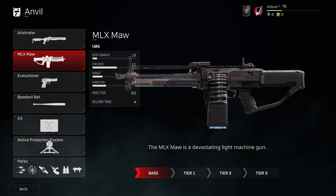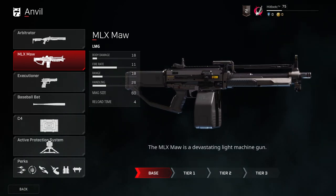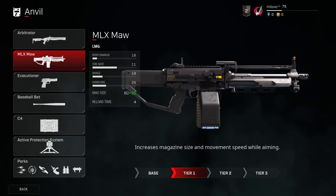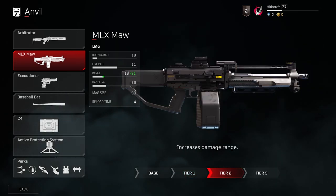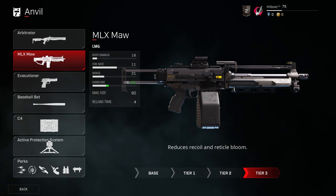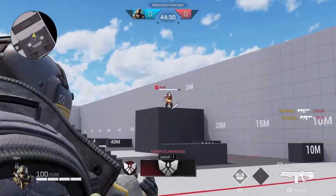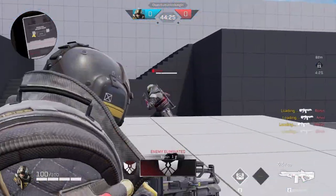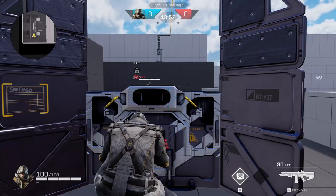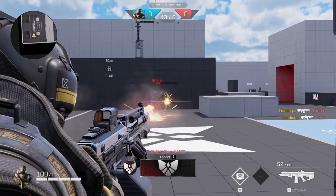The next weapon I want to focus on is the MLX Maw that Anvil has. Some people wouldn't put this weapon at the top of their list, but as the only LMG in the game, it packs a mean punch. It does 16 for body damage, has a range of 18, a default magazine size of 60 with the ability to upgrade it to 90, fire rate of 11, handling of 26, and a reload time of 4 — but let's be honest, you won't have to reload this thing very much. Fully upgraded, this weapon really unleashes hell on your enemies: the first upgrade increases the magazine size and movement speed while aiming, the second upgrade gives you more damage at range, and the final upgrade reduces recoil and the reticle bloom. Basically, give a fully upgraded MLX Maw to an Anvil, throw that Anvil in the back of a corner on objective, and let them mow down anyone or anything that comes their way.